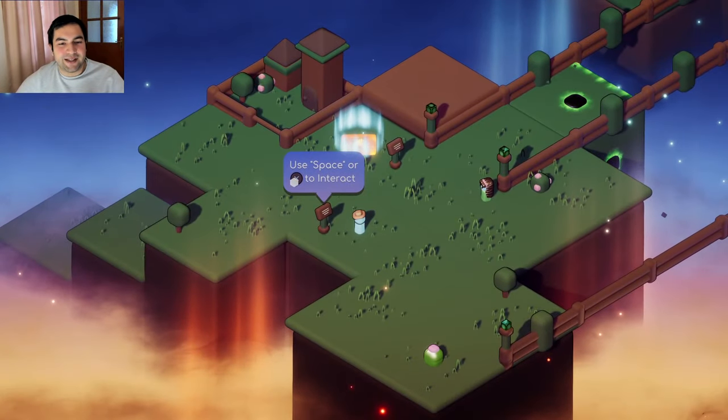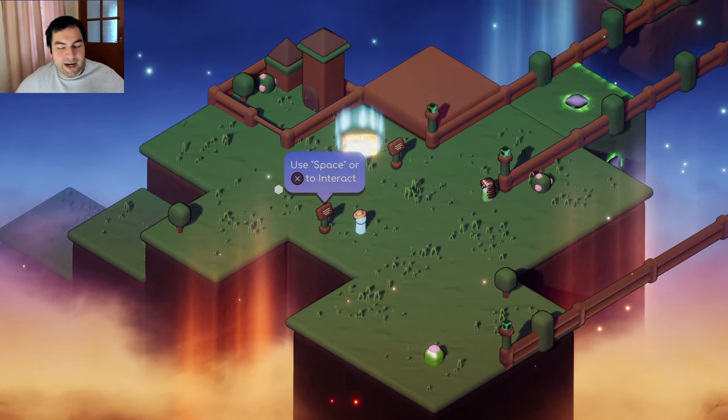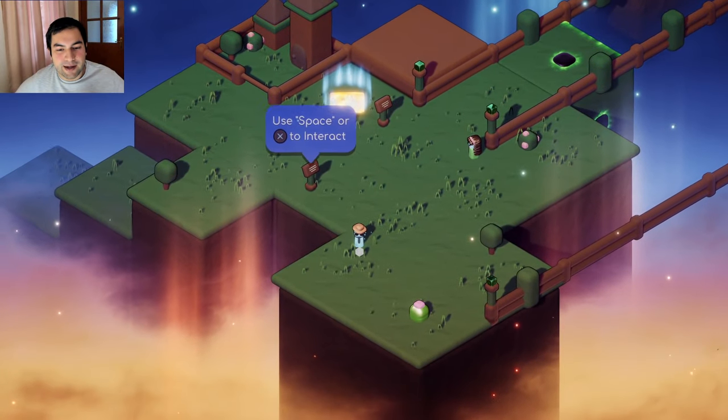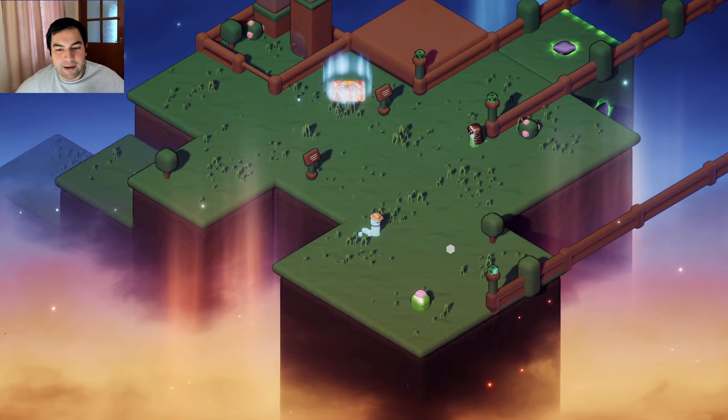Alright, it's now loading. Use space or X to interact. W, A, S, D — I can control my character and my mouse icon.